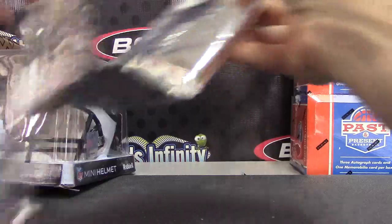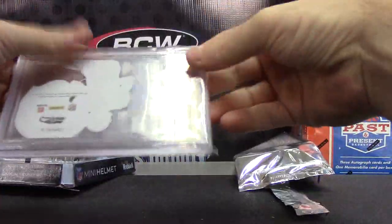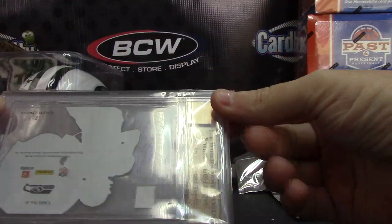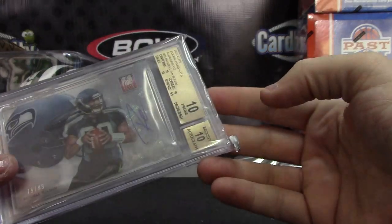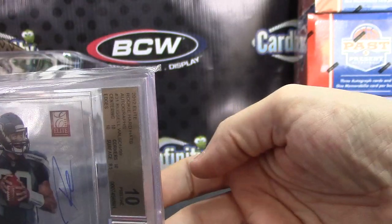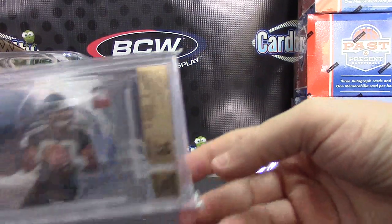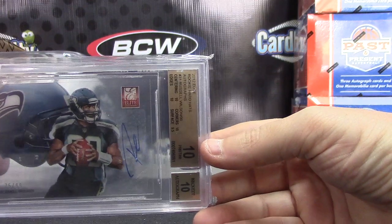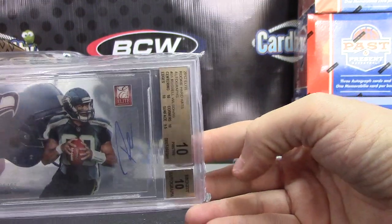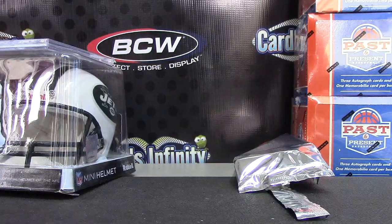Now let's see about the super box — it's only one card, a football player numbered to 99. Russell Wilson, 10/10. Russell Wilson rookie elite acetate, numbered to 99, 10/10. Nice card. How come you can never get quad 10s? Pulled several 10/10s and it's always one half off from being a quad 10.